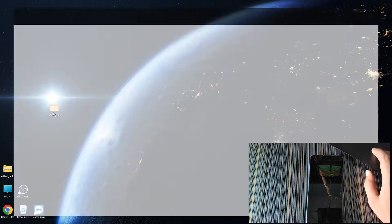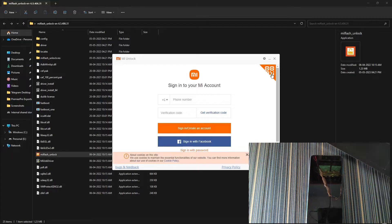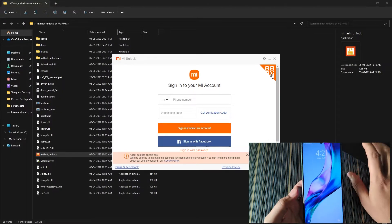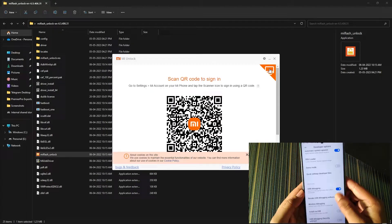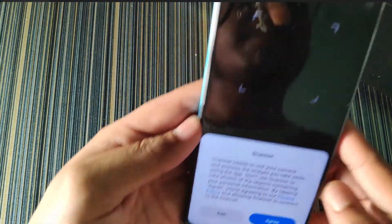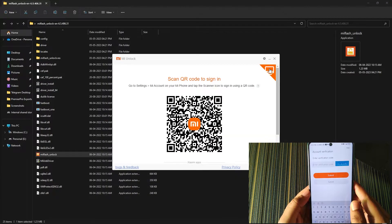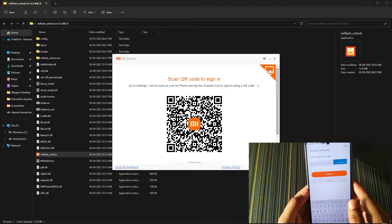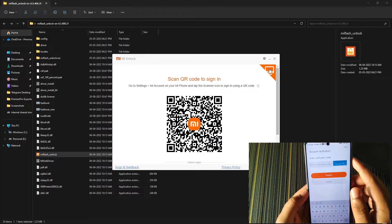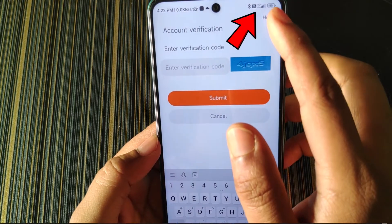In the folder, click on the MI Unlock application and click on Agree. Enter the MI account that you added into your device. I will use the QR function to scan it. Also, I forgot to mention that this entire process runs on the SIM card — don't connect your device to Wi-Fi. Make sure the SIM card is inserted into your device; you can see the 4G is on.